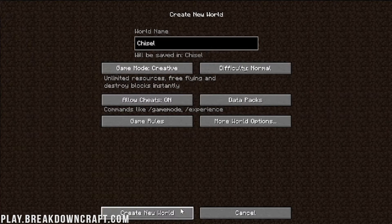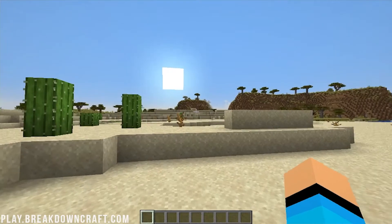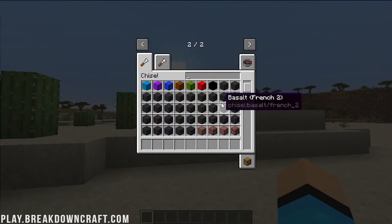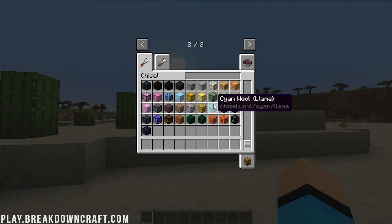Let's go ahead and make it Creative just for ease of use. Here we are in game. We've already got Chisel selected in Creative — you don't have to be in Creative to use Chisel, by the way. You can use this in Survival, which is really cool. You can see all of the different blocks here — there are hundreds of them, different variants.